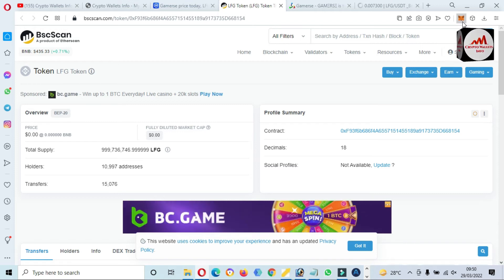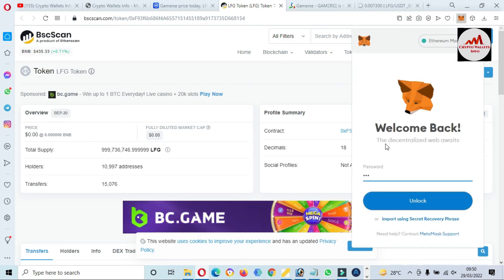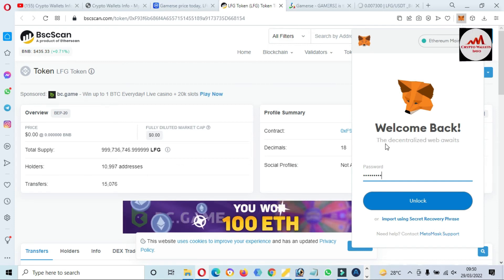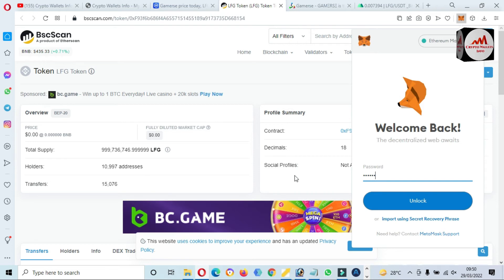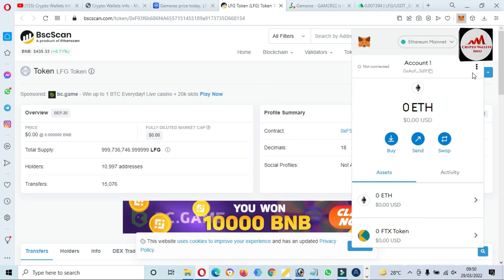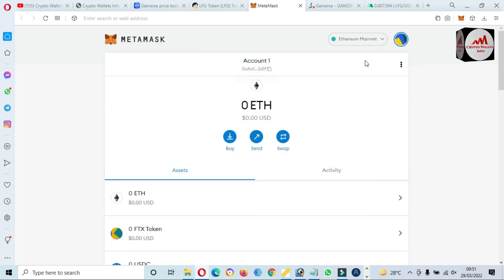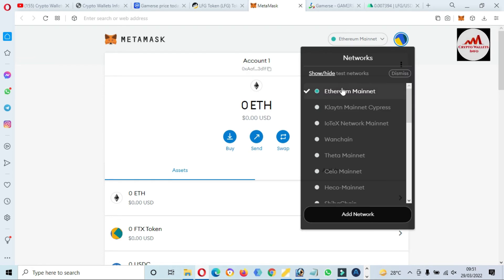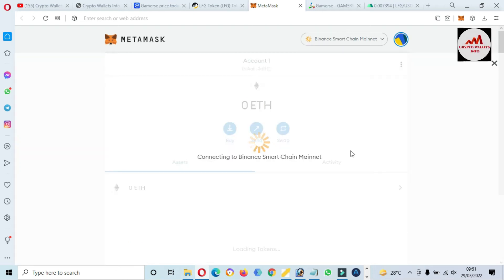Now open MetaMask and select Binance Smart Chain. Enter your password and click Unlock. My password was wrong so I entered it again — the password is correct and my wallet is logged in. Click on Expand View. MetaMask is open in front of me. By default, Ethereum Mainnet is selected, but we need to add this token on Binance Smart Chain, so select Binance Smart Chain from the network list.